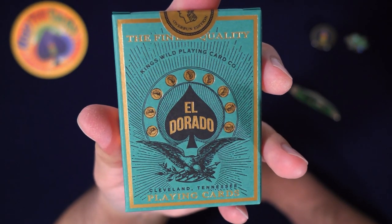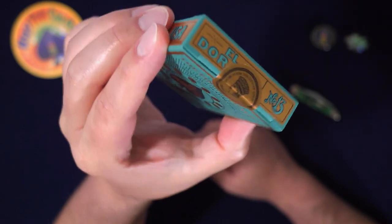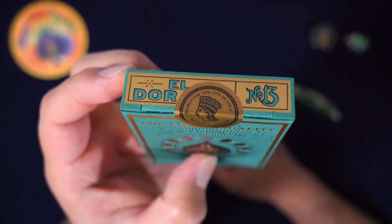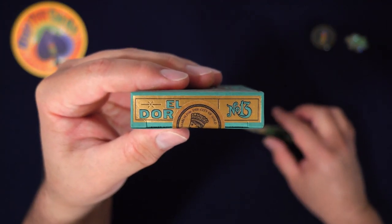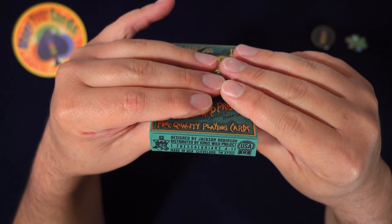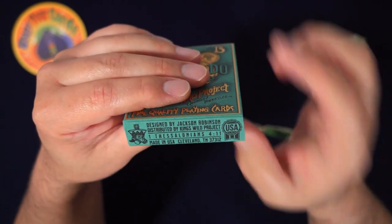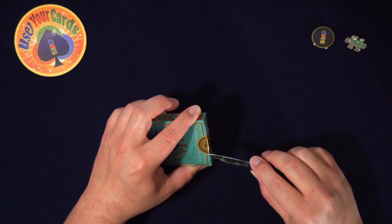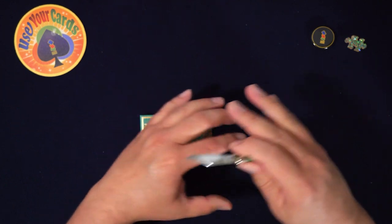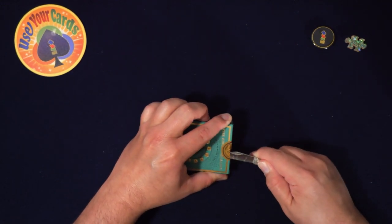I love this color too, and the cards are this color. Even though it's an overrun, it feels cool. You're not getting a crappier deal at all. Check it out — designed by Jackson Robinson, distributed by King's Wild Project, United States of America. I can barely get the knife in there — this tuck is like ancient bricks.